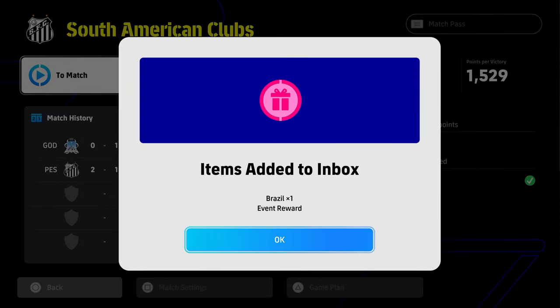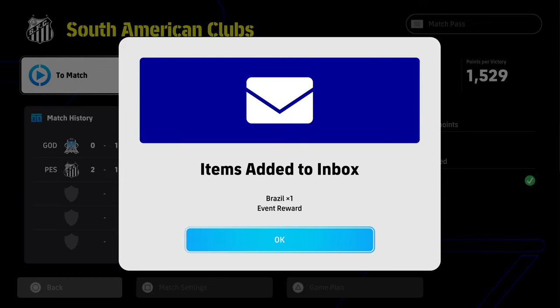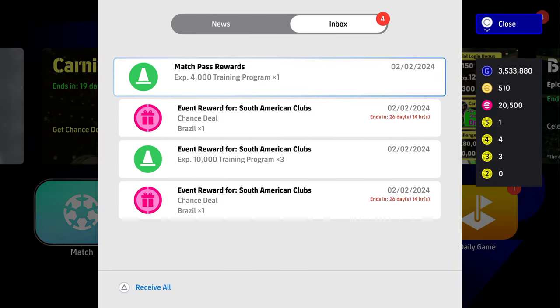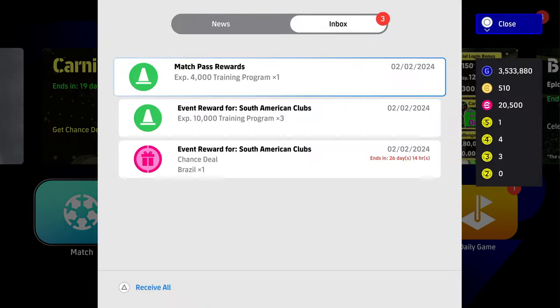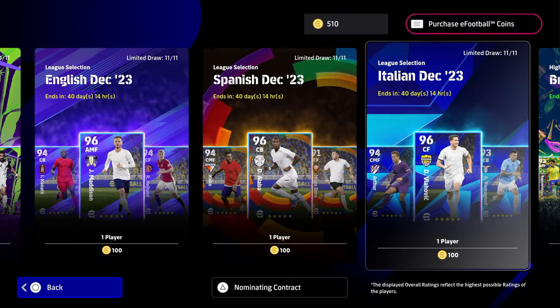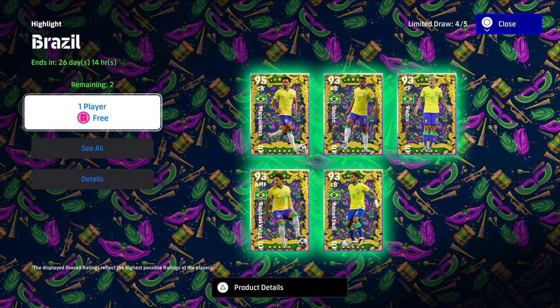We're going to go back out to the main hub and claim these items from the inbox. Obviously if you've been playing this game for a while this is very straightforward, but if you are a newcomer, this is where all your rewards are — it's the inbox, just a second tab. We claim our two items; they are the Brazilian packs. And when we go back into this page, you can see that the pack is back and we've got two remaining free players.